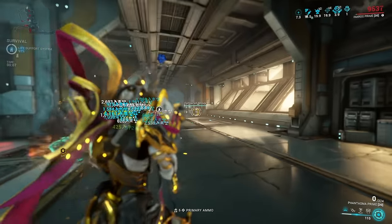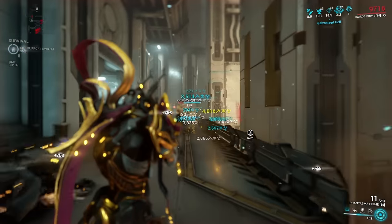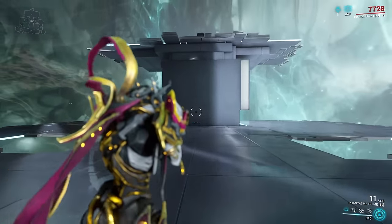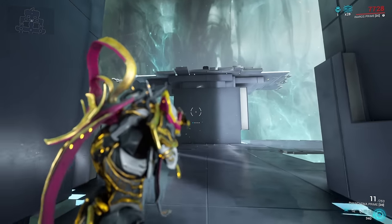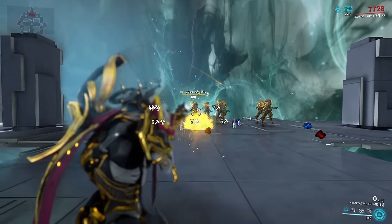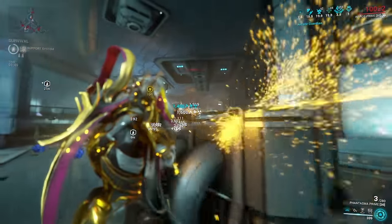The next weapon is one of my personal favorites — the Phantasma or Phantasma Prime. At base, the Phantasma is not really a shotgun because what it actually does is shoot out a consistent laser beam, more like a rifle, with a crazy high fire rate plus status chance. It also has an alternative fire mode that shoots a big blob plasma projectile, but honestly I never use that myself. The super great thing about the Phantasma Prime is the combination of its insanely high fire rate and status chance at the same time.